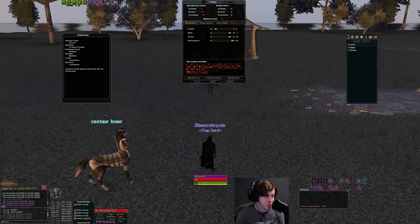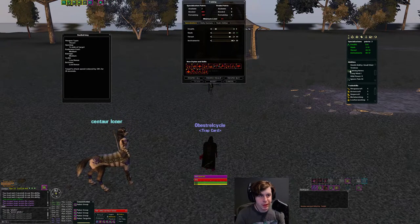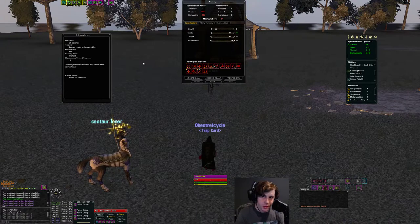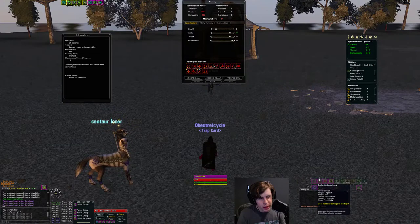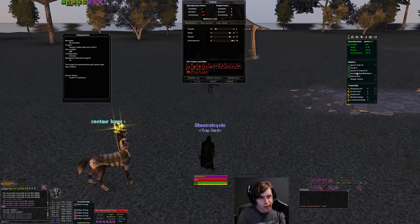The rank 5 ability is a PBAE Mez with a 5 minute reuse. It's not a super long Mez but it has a 600 radius which is huge. You've got to be careful since it gives Mez immunity, but you can easily hit a whole group with it if they're stacked. And that's pretty much it for Minstrel spec.